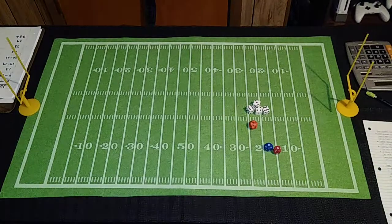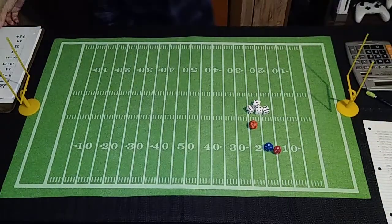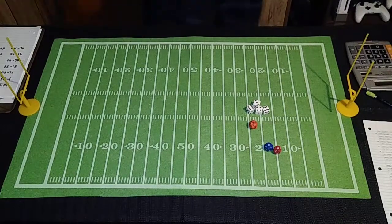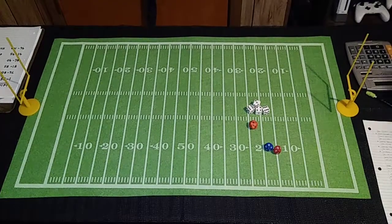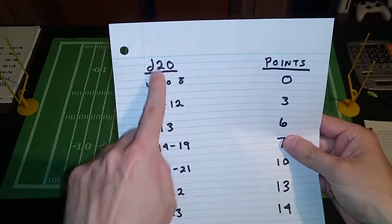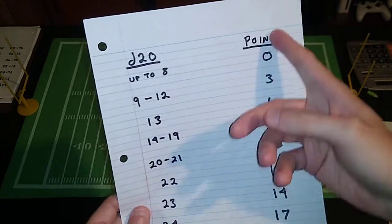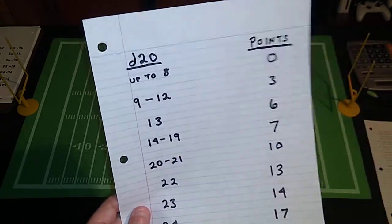Let me show you the primary chart you'll be using before we even get started with team creation. This is straight out of Pen and Paper Football. D20 stands for 20-sided dice, and whatever you roll on the dice results in a certain number of points per that chart.